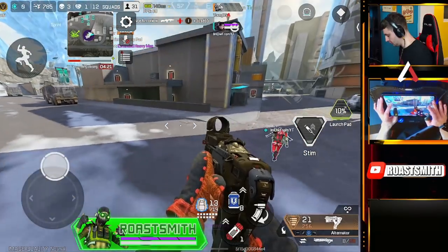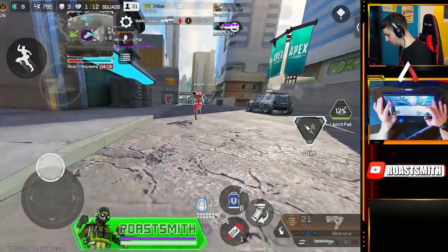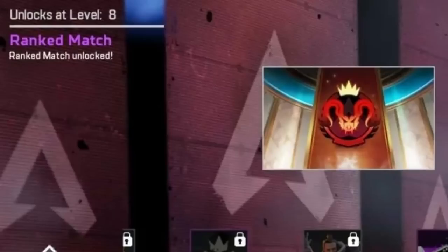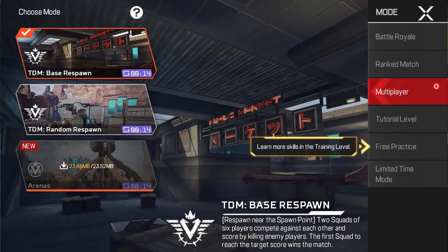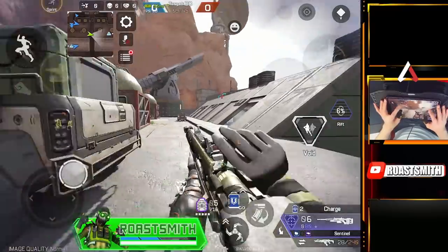Now for you bronze bots, are you ready to rank up quickly? A lot of you guys are new to Apex Legends Mobile, and the first thing you have to do is reach level 8 to even unlock ranked mode. The quickest way to do that is not playing Battle Royale — Team Deathmatch is the way forward.